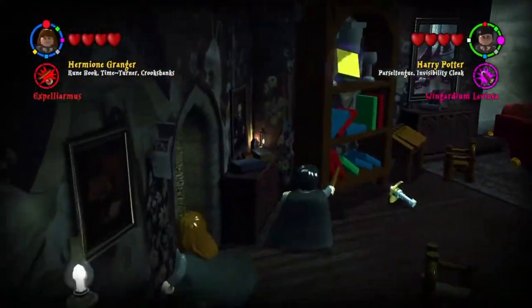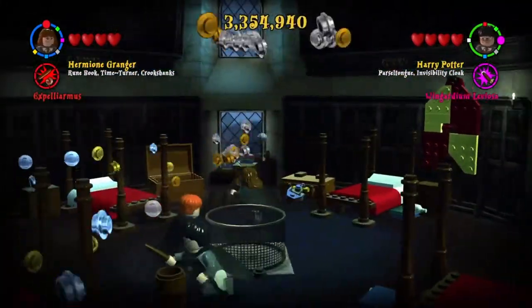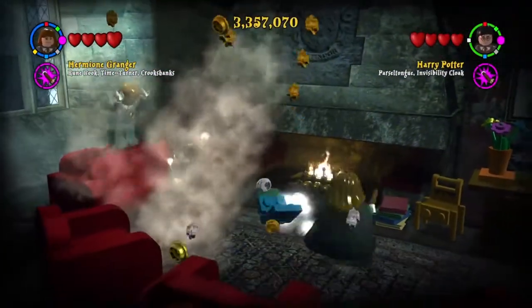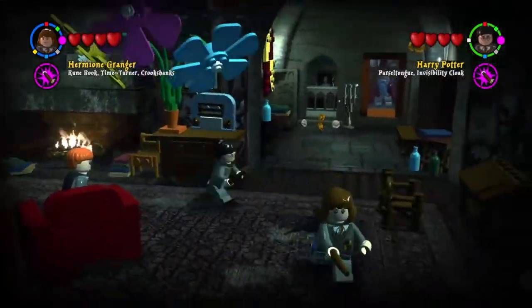So then we continue on here in this new area where there's nothing. We go back and check if we've got everything here. I see that the beds can be made red but there's nothing that we can get from here, so we actually do end up leaving anyway. There's this kid jumping on the seeds but he doesn't really get anything for us, so it doesn't really matter if we're shooting him or not.